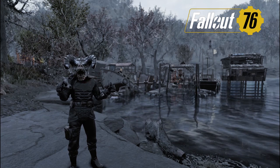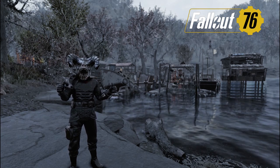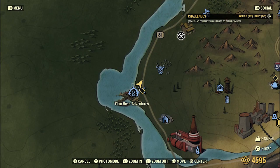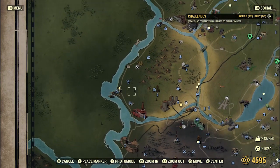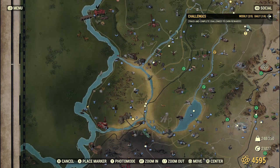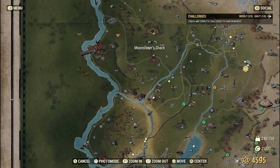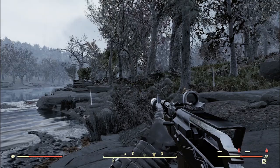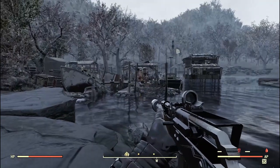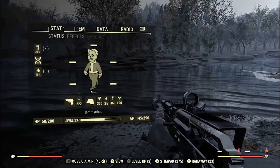Hello everybody and welcome back to the channel. Another Fallout 76 quick guide for you. Today we are going to get the whoopsies. So we are going to come over here to Ohio River Adventures, which is just above the ash cloud and somewhat south of Vault 76. Just pointing out where we are — that's Ohio River Adventures over there.